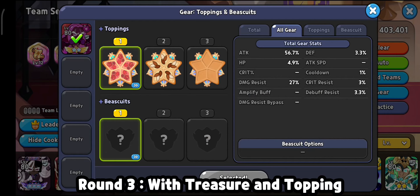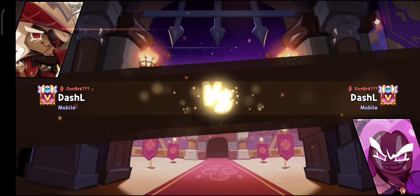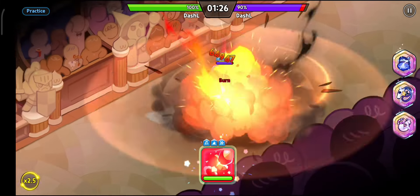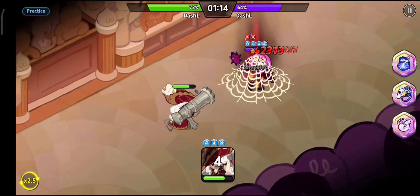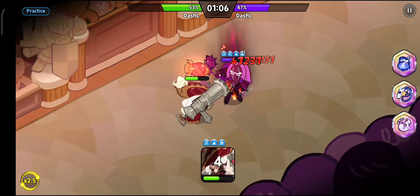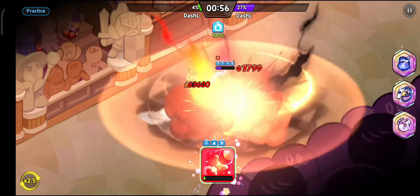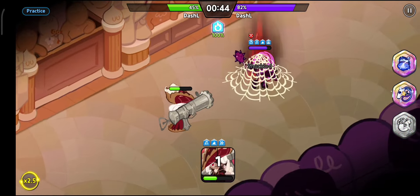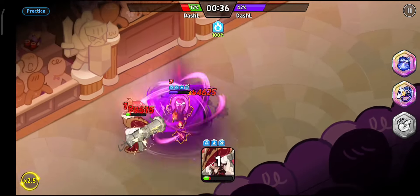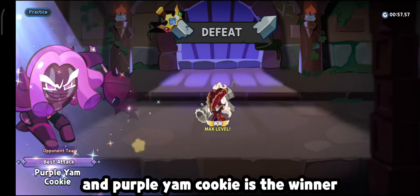Round 3, with treasure and topping. Here we go! Perfect! Onward! And whirlwind! Fire! Fire! And whirlwind! Fire! And whirlwind! Fire! And whirlwind! Fire! Purple Yam Cookie is the winner.